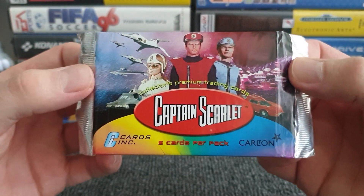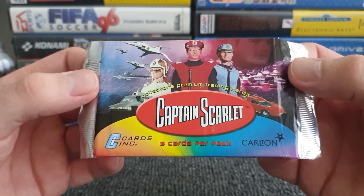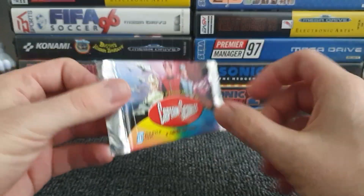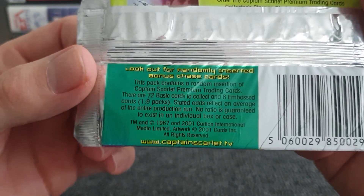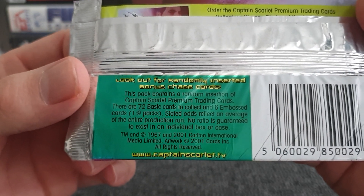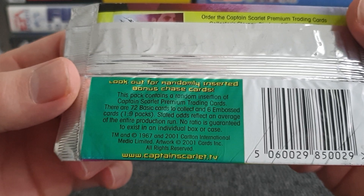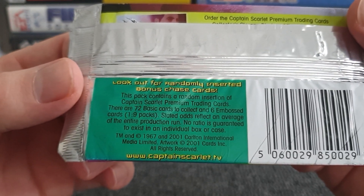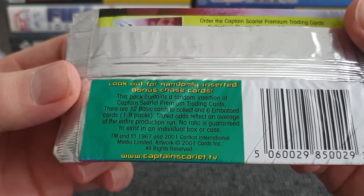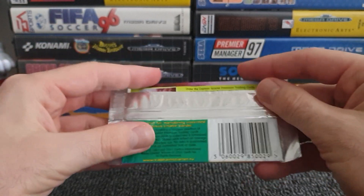Captain Scarlet — five cards per pack by the good people of Cards Inc. Very prominent in the centre of the three pictured; we've got some planes, a car — planes, cars, all of it going on on the front. It was produced and shown on Carlton TV at the time. So only five cards per pack, but have we got anything worth of note? Look out for randomly inserted bonus chase cards. This pack contains a random insertion of Captain Scarlet Premium Trading Cards. There are 72 basic cards to collect and six embossed cards, one in nine packs. And we've got a website: CaptainScarlet.TV — I very much doubt that still works.